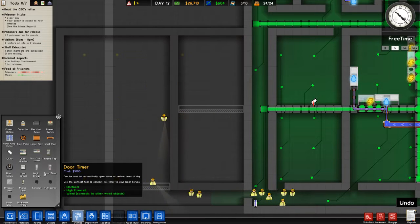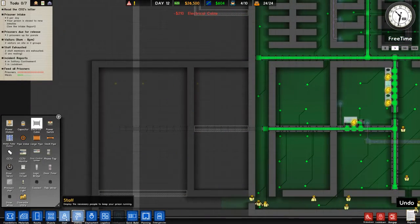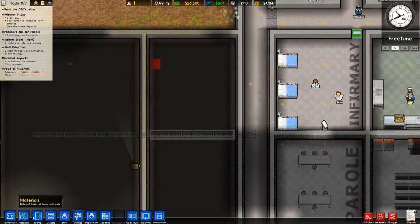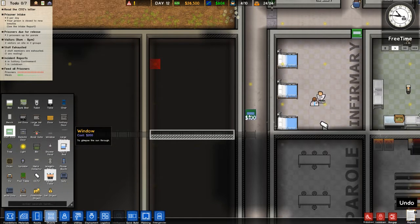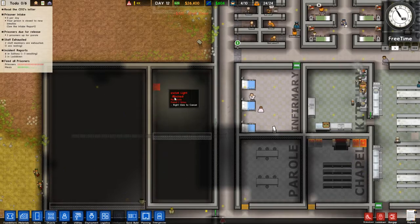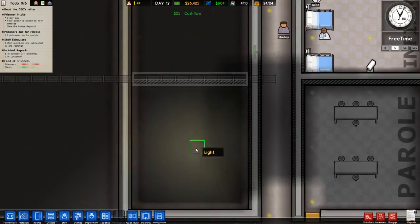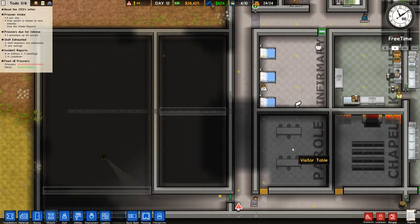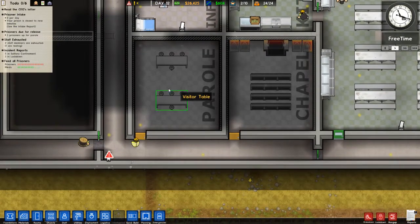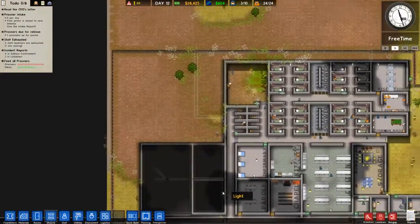We do need some utilities though. We'll drag this over this way. Let's put a staff door here, because that's going to be another kitchen. Laundry will be down here. I may split this room in two — depends how big the laundry room needs to be so we can get two rooms out of it if we need to. We can always come back and do the same thing on the parole room if we need to, because I don't think the parole room needs to be that big — at most like 5x5.